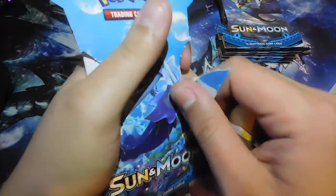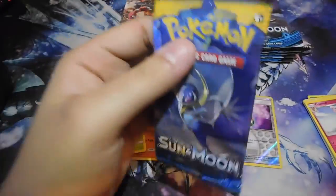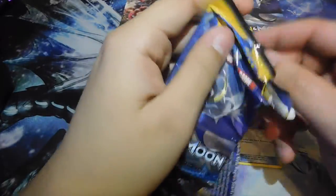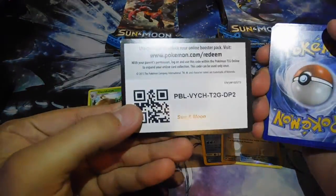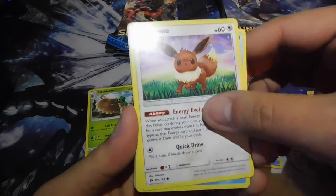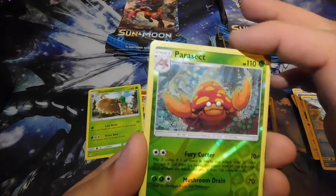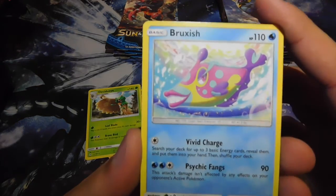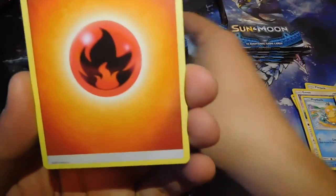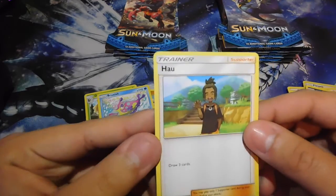I probably should have taken these things out before, but live and learn. Third pack — there's the code if anybody wants it. We got Pikipek, Eevee, Psyduck, Spearow, Dratini, a Reverse Holo, Parasect, Bruxish as our rare — I think it's a Water type but I'm not too sure — Fire Energy, Alolan Raticate, Wishiwashi, and Hau which lets you draw three cards.